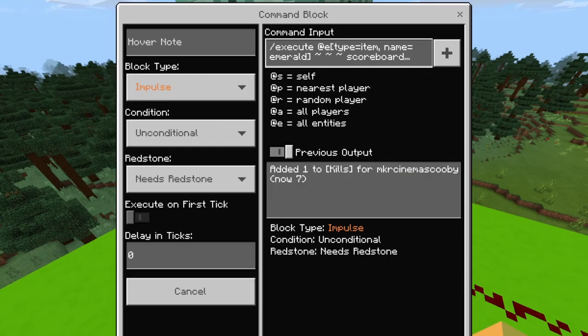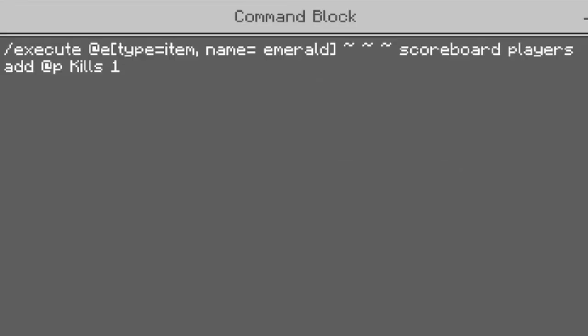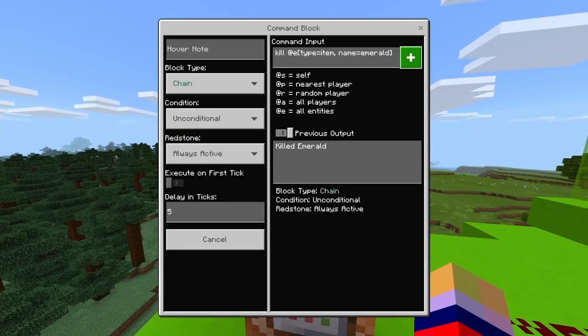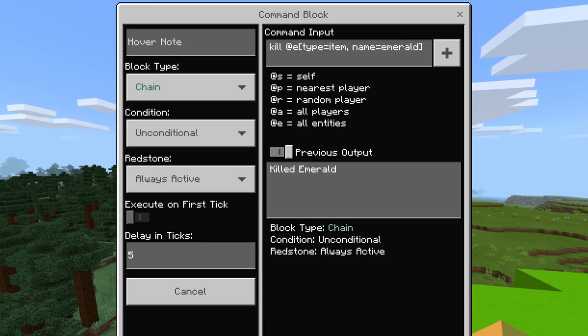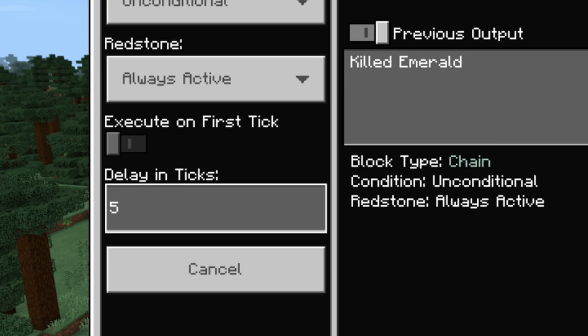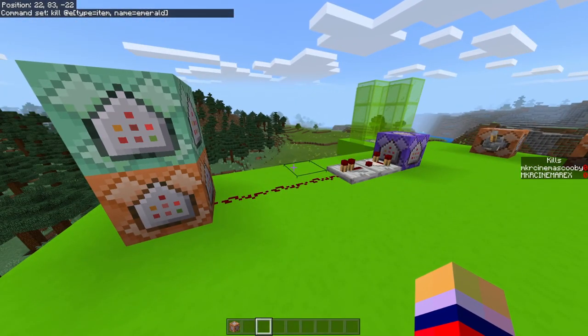For this next command block, set it to Impulse, Unconditional, Needs Redstone. The command is: /execute @e[...] ~ ~ ~ scoreboard players add @p kills 1. Copy everything exactly including the squiggly tildes and spaces. Then above that is a chain block set to Unconditional, Always Active. The command for that is: /kill @e[type=item,name=Emerald]. Copy all commas, spaces, and characters exactly as shown. Also, for the delay in ticks on this chain block, change it to 5 — otherwise it will kill the emerald instantly and you won't get your kill registered.